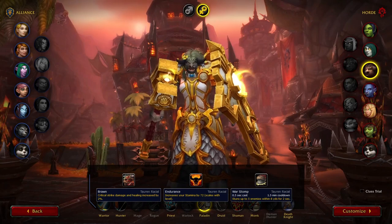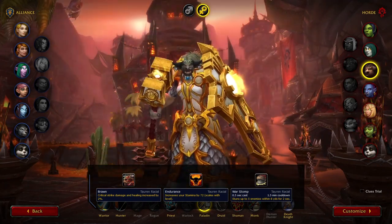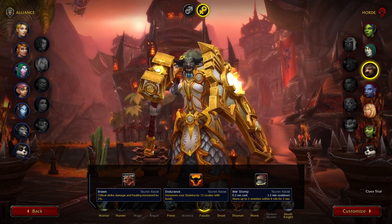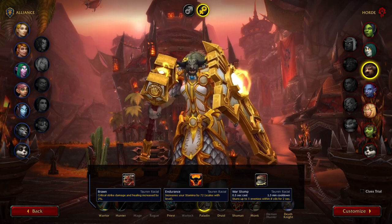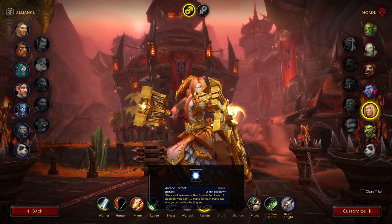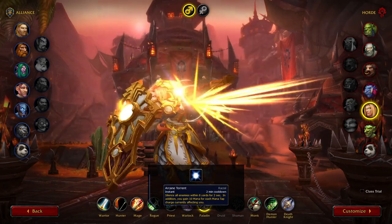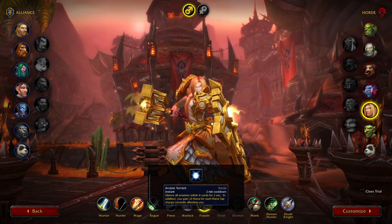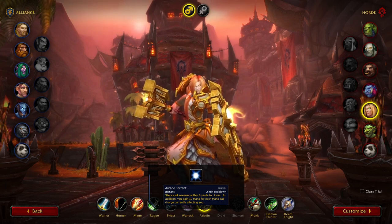And that is also why Tauren is still the best race for Horde, since they also have an increased crit multiplier with their passive called Brawn. Combined with the HP increase from Endurance, Tauren arguably has the strongest racial passives in the game — War Stomp is just a bonus at that point. Blood Elf is still good, but doesn't nearly have the same power level as Tauren. It is overall the more aggressive choice, especially in holy paladin mirrors where Arcane Torrent can be used to quickly remove a Blessing of Protection from the enemy team.